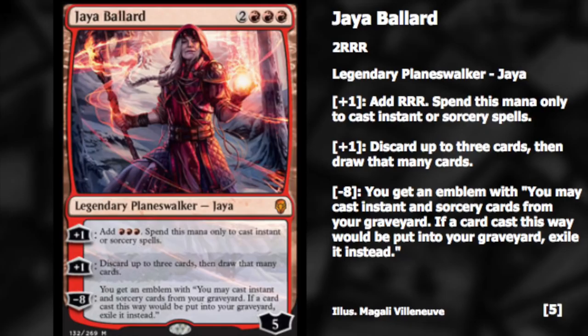My number seven card is Jaya Ballard — two triple red, so you have to hard commit into triple red, which depends on how strong red is at the time. She has five loyalty. Her plus one adds triple red, and you can spend this mana only to cast instant or sorcery spells — so no, you can't play her in a dinosaur deck. But you can essentially cast anything in standard that's an instant or sorcery in red the very next turn.